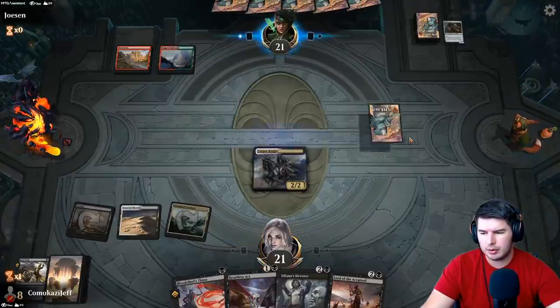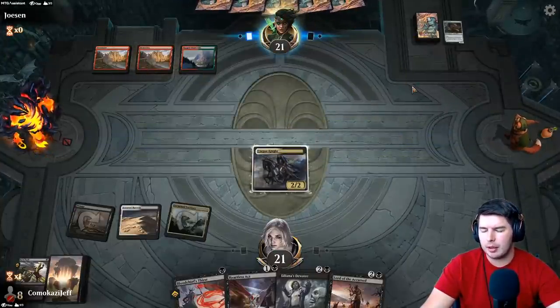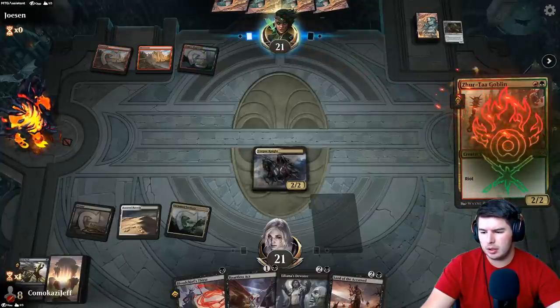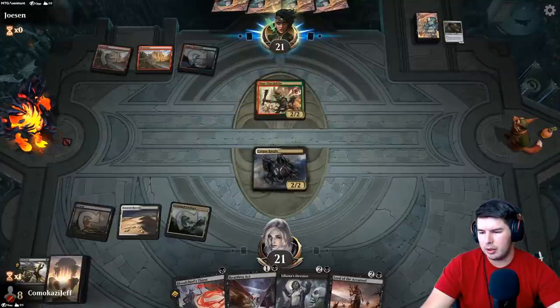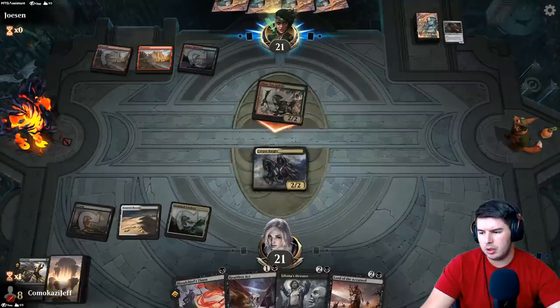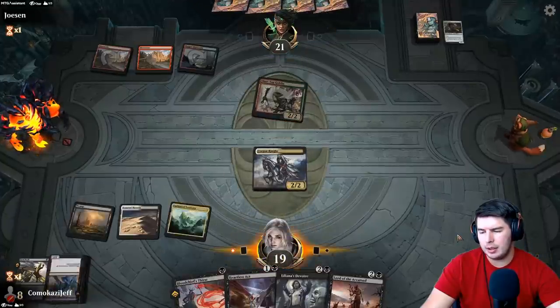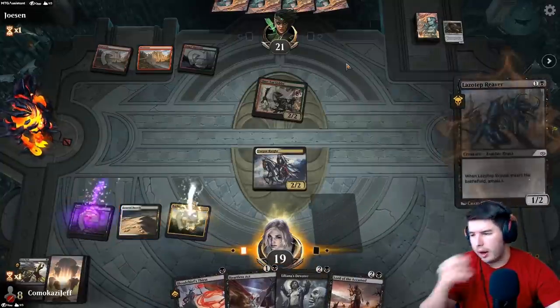Let's go Corpse Knight — pass the turn. Gets shocked. Doesn't get shocked — alrighty then, they were holding up something there. Land off the top would be great. No blocks — down to 19. Lots of Lazatep Reaver — we get some damage in.